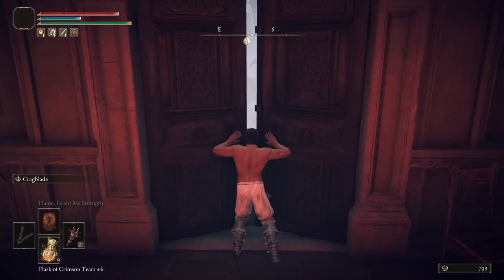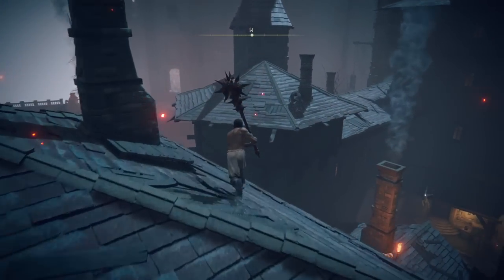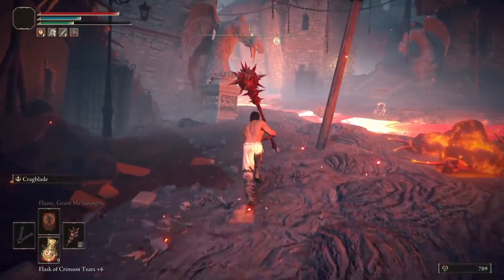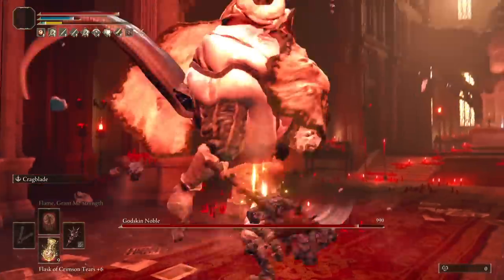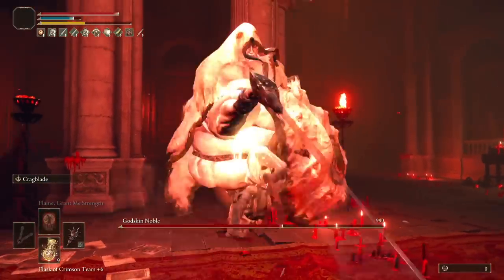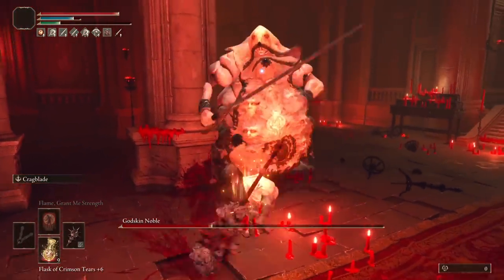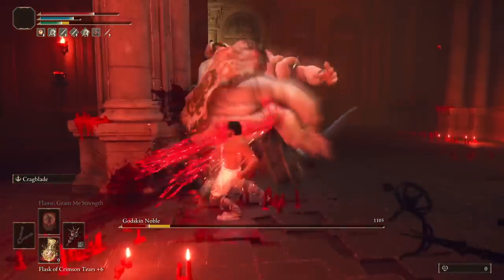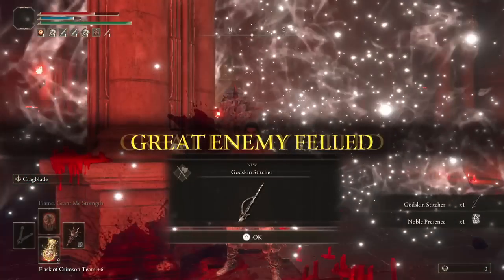Now to Volcano Manor. There's nothing really we need to get for the time being, so you can run straight through to Noble. And this fight is a great showcase of Cragblade's utility in staggering with an R2 and R1. I find getting two charged R2s can be a little sketchy on this guy, but here all you need to do is 1 followed by a dodge and an R1. The rolling R1 on great stars is very fast so it's great for this.